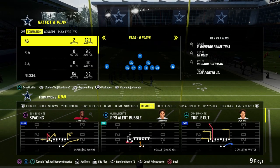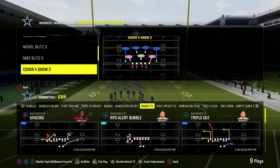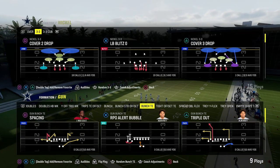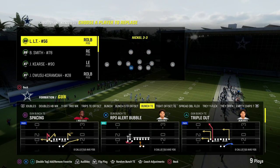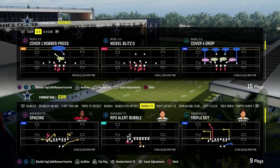I'm going to show you why Bunch Tied In is one of the best offenses in Madden this year. If you want to get my entire Bunch Tied In offensive e-book, it's going to be in the Patreon. Patreon members get access to everything — all the e-books, all the updates, every single thing we put out in Madden — for just $10. The link is down in the description.